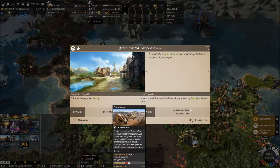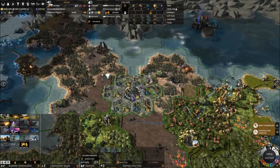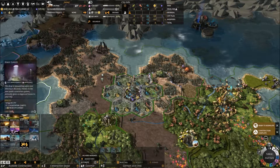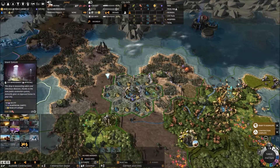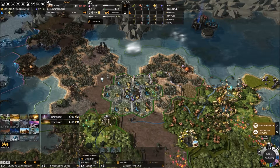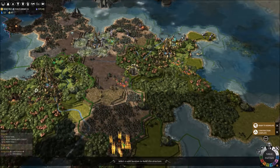We've settled, which means we've pacified the Goran. We've got ten titan bones — can't use them now due to city cap, but good for later. We've got a new objective: maintain a minimum of three influence in our new city for five turns. We'll go up to level two population first, then do it. Production here is awful — only getting a tiny amount. We'll line up seed storage and buy some of it straight away. Rebuilding this Goran settlement.